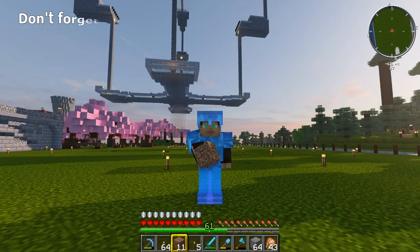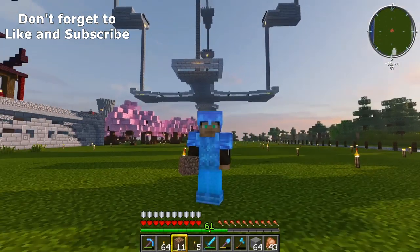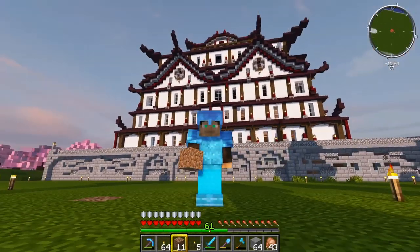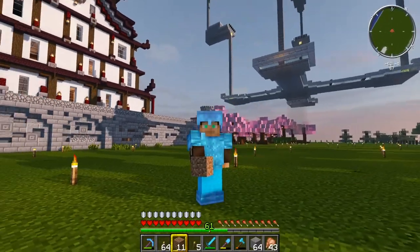Hey everybody, this is Frully Off and welcome back to another Minecraft episode on the Alphacraft server. Today I'm going to try and do a little bit more work around Spawn. JJ and Wild have done an amazing amount of work around here — this fantastic temple, the shops over the other side, all kinds of stuff.